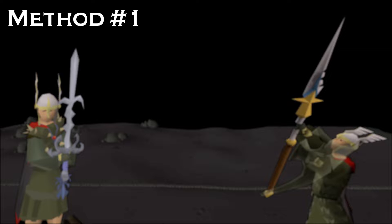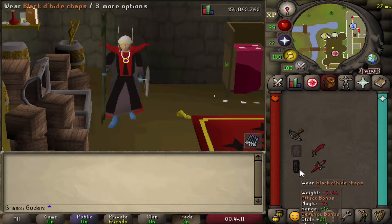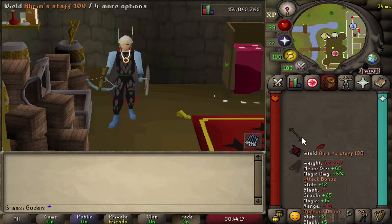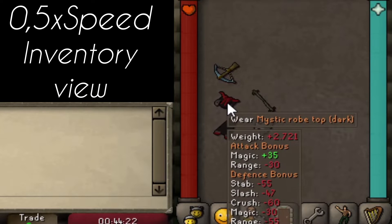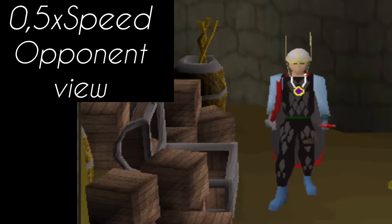Method number one: switching. Switching is an essential skill to have when PvPing. A fast switcher doesn't equal a good PvPer, but it is a pretty good start. The way you can practice this is straightforward — switch at bank and try to get your whole switch in one single tick, meaning that all of the items swap at the same time. This might be hard at first depending on your size of the switch. I recommend starting with the free way, which is very common in PvP.